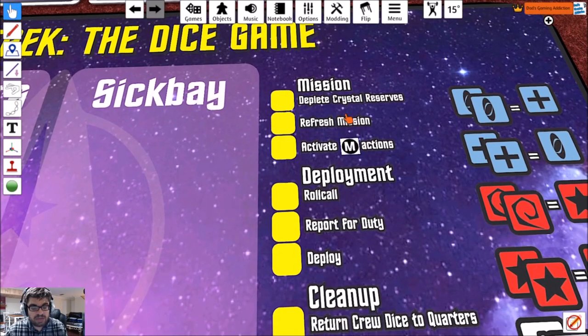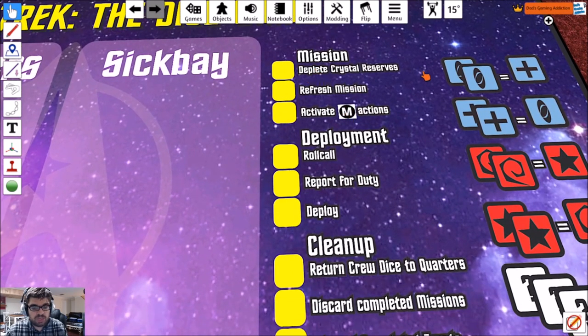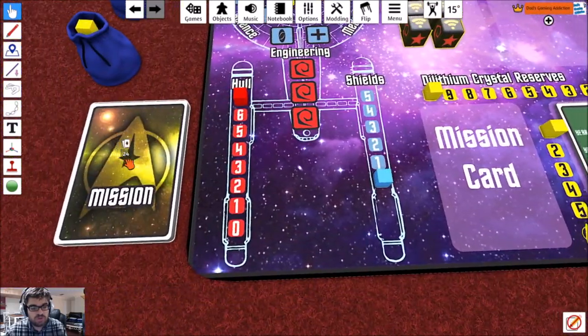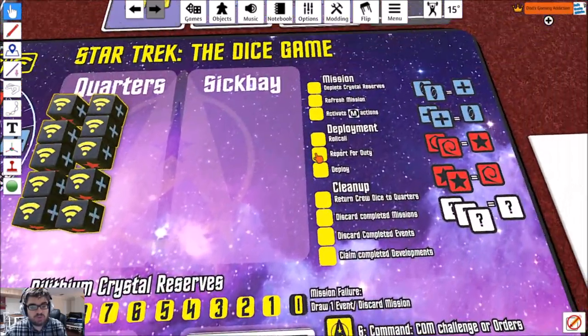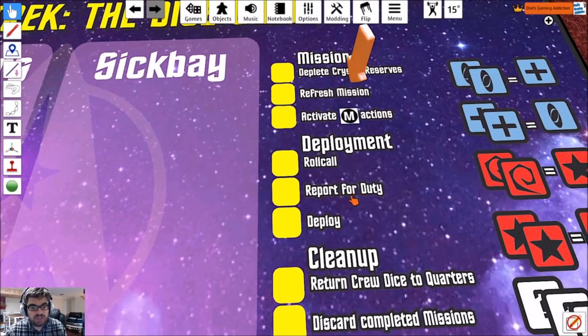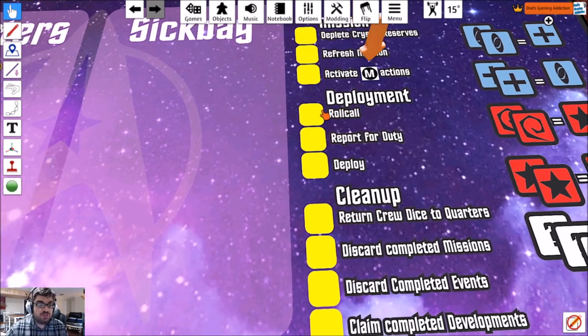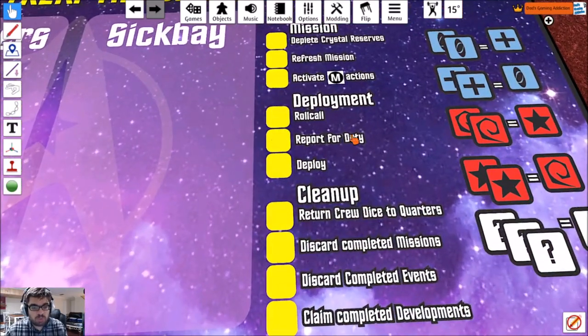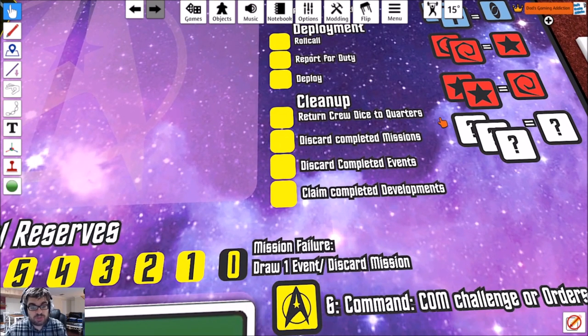The typical round plays out as follows: mission, deplete crystal reserves (only if you have an active mission — skip that for the first turn), refresh mission, activate mission actions. During deployment, you call all your dice back except for ones locked into events or scanners. Then report for duty — you roll the dice and deploy. Then you clean up: return crew dice to quarters, discard completed missions, discard completed events, and claim completed developments.